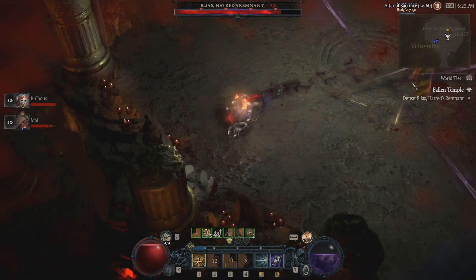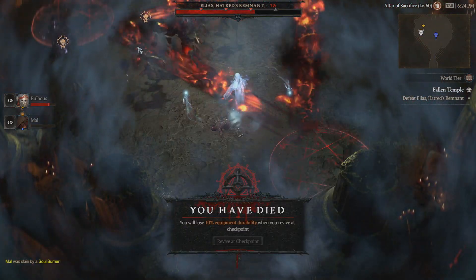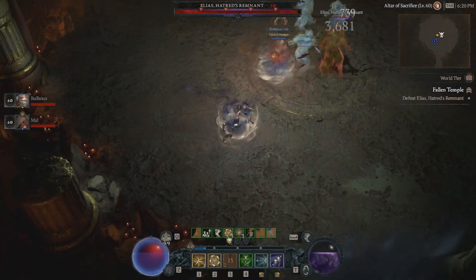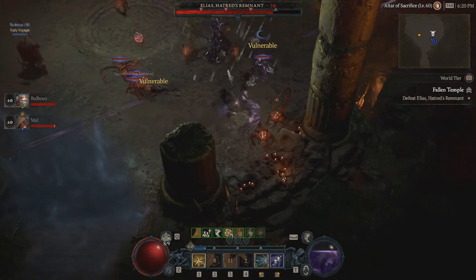Elias, the final boss, has moves that should be avoided. He will cast a frontal cone attack as well as triangular shaped fireballs whilst also summoning 3 balrog minions. He'll also throw out fireballs in a star-like pattern around himself. One of his deadliest abilities are the pools of blood that he shoots out. Avoid all of these abilities as best as you can.